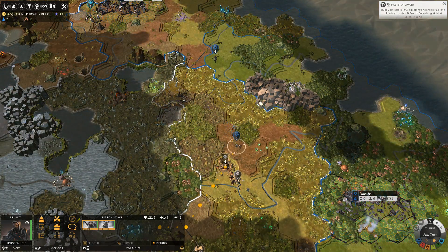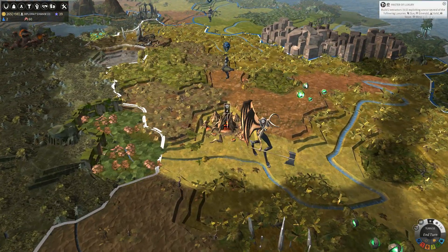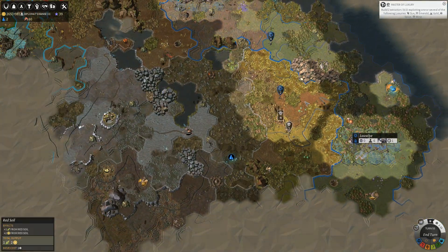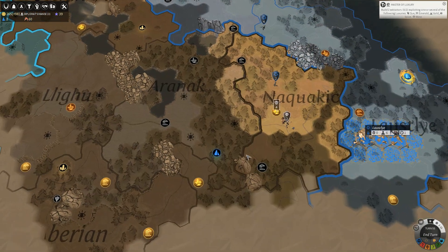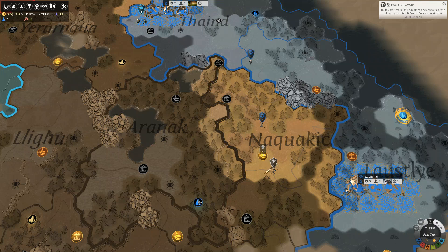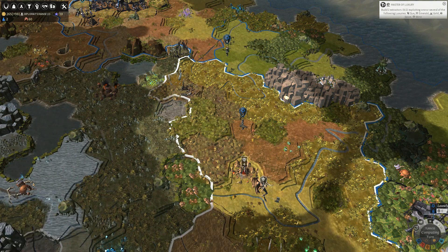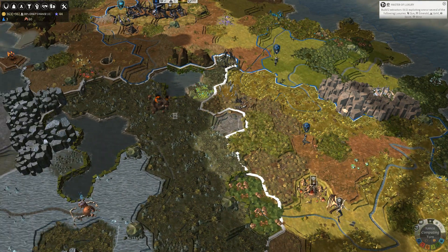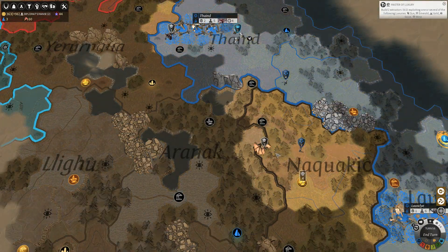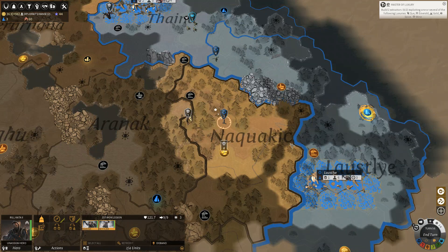I'm thinking whether or not it'd be better to capitalize on this area and pacify the village here and nab those wizard stones, or whether it'd be better to get that titanium deposit. As the game sort of goes on, these minor factions will actually turn out in a similar fashion to Civilization barbarians, where they'll just sort of attack everything nearby them — which isn't exactly something I want to happen.